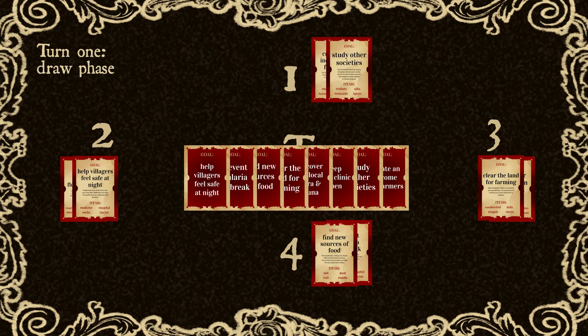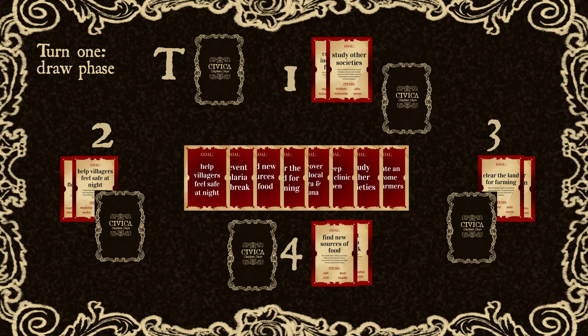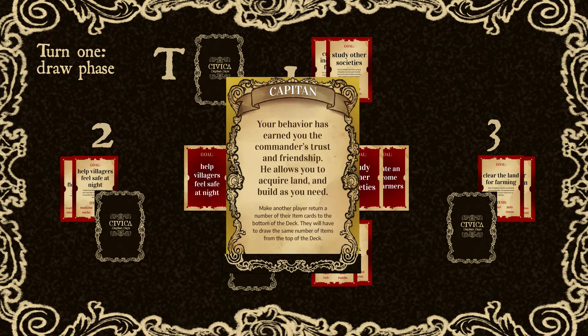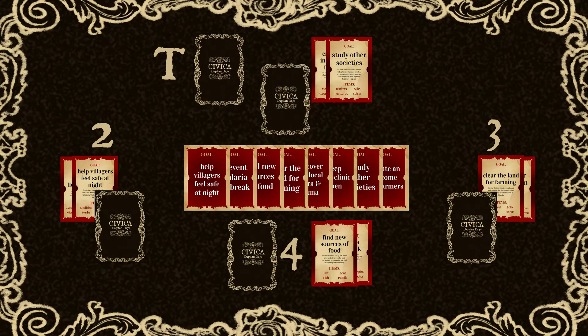For the first turn, each group will draw one card from the item deck. Your first draw must be an item card. If it's a blessing card, return it to the deck, then shuffle, and draw another card.